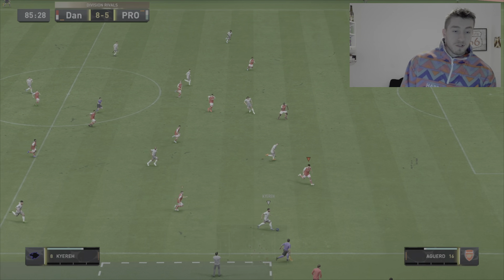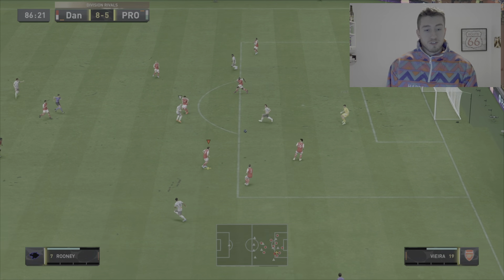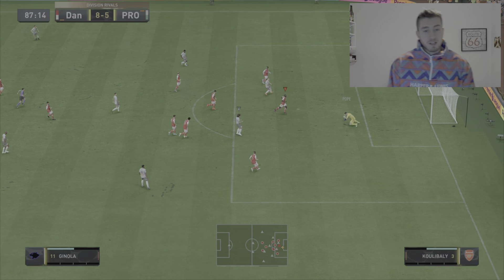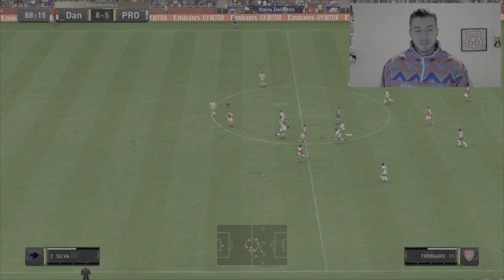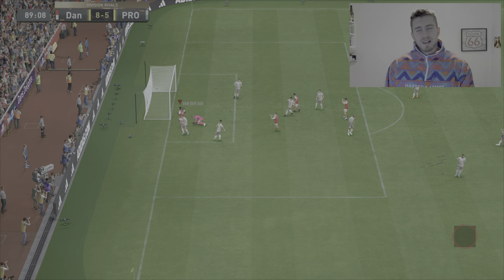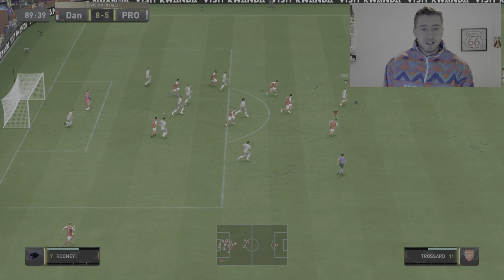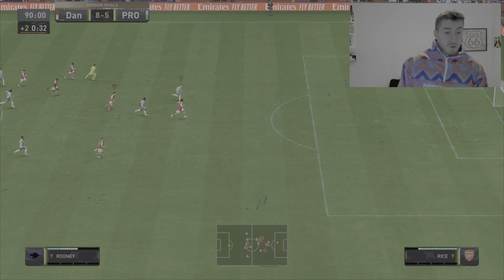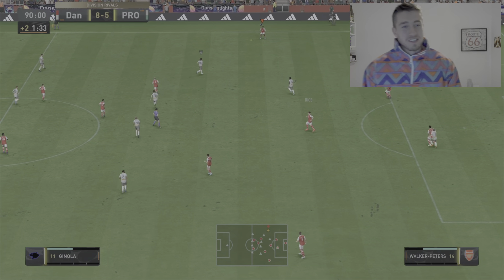Trossard has been absolutely fantastic as well, but David has just been a class of his own and I've absolutely loved using him. Karl Walker Peters has done a good job on the right back side too. As I say in these videos, I will play more games with each of these players before giving my overall final verdict, but I think you know what it's going to be for David. Trossard as well has been shining, and Walker Peters needs a few more games.